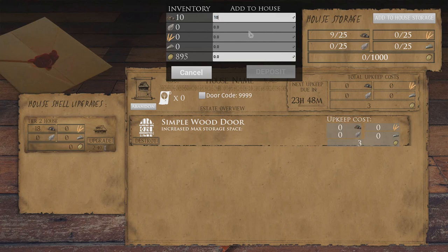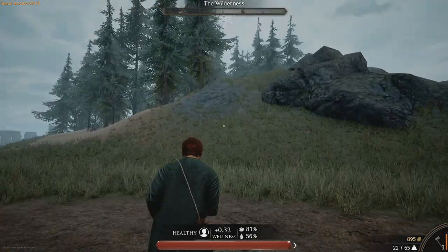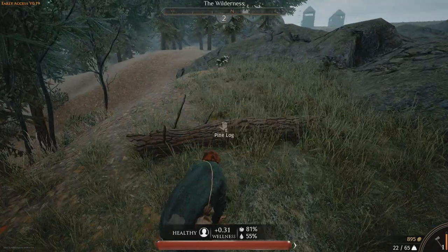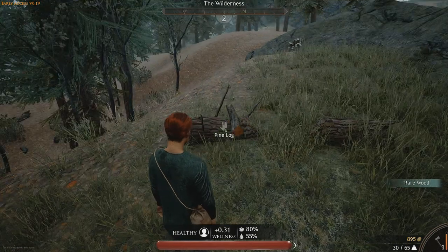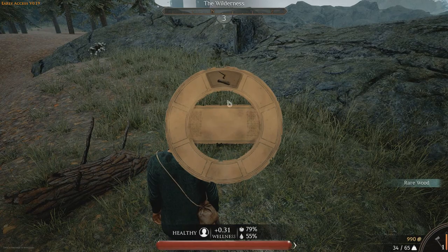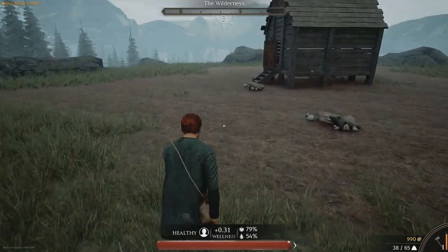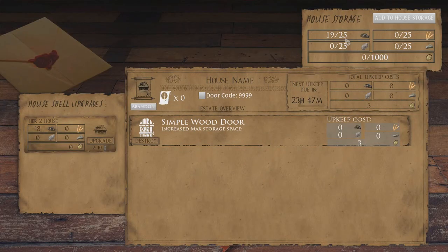That will allow us to do the chest. I like being able to deposit like this. If you don't know how much you've got on you — they've added that in now — it counts how much is in your inventory. I just bang in a value like 25, and if you haven't got 25 it puts in as much as it possibly can. Later you get stuff beyond the storage capacity that's needed for upgrades, and you can upgrade your storage amount in the house.